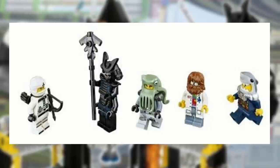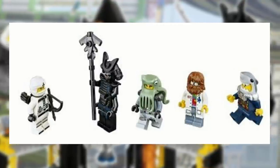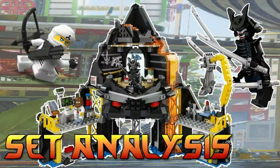This set will also come with 5 minifigures: Garmadon, Zane, Four Eyes, and 2 Shark Army Warriors. Comment below how excited you are for this set along with which set you want us to analyze next.